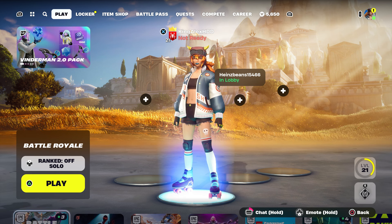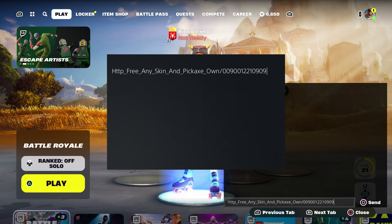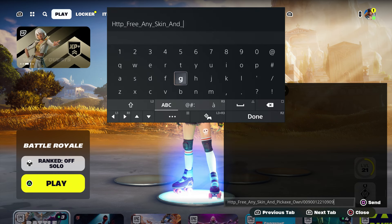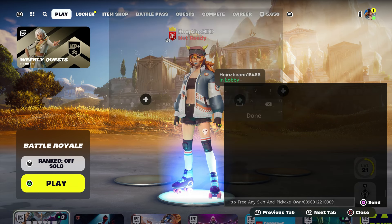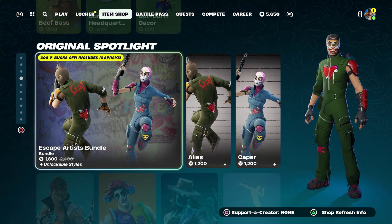Once you do that, you're just going to take it out. When you take it out, press done, back out, and go to the item shop. Make sure that you hover to the bundle.